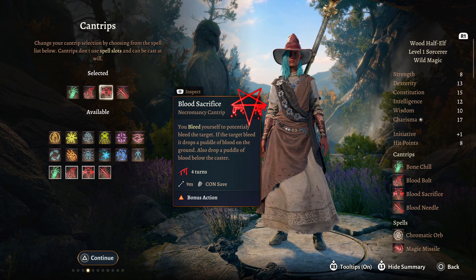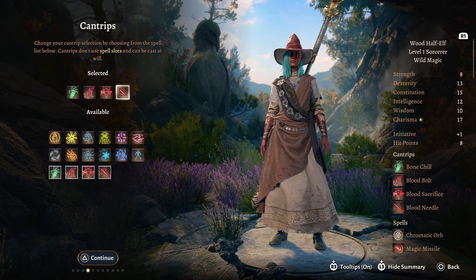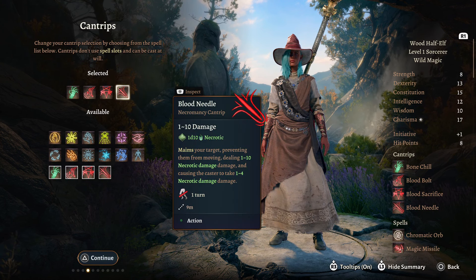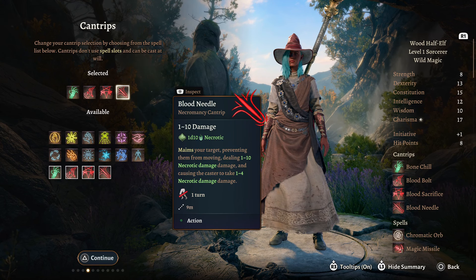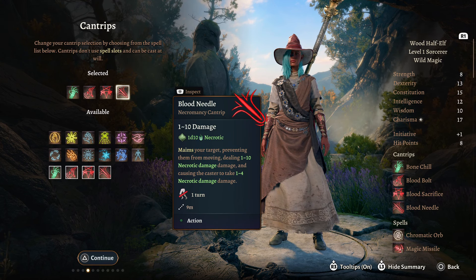If the target bleeds, it drops a puddle of blood on the ground, and also drops a puddle of blood below the caster. And Blood Needle — maims your target, prevents them from moving, dealing 1 to 10 Necrotic Damage, and causing the caster to take 1 to 4 Necrotic Damage.